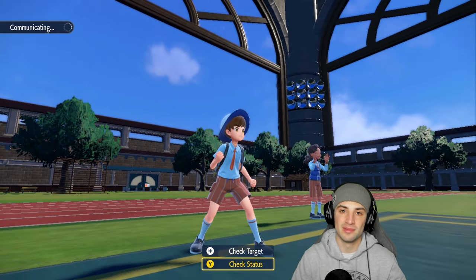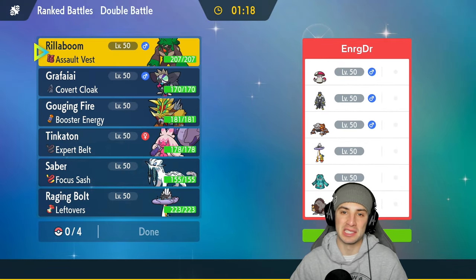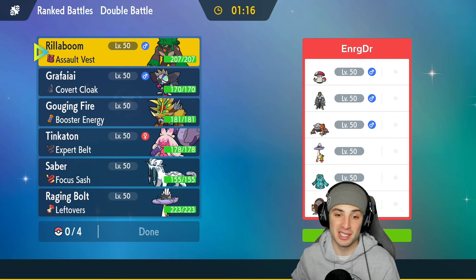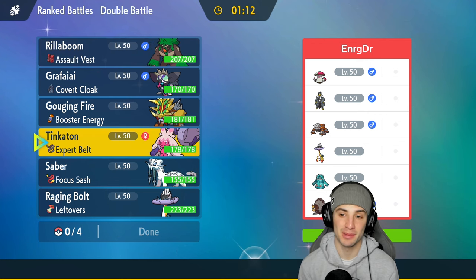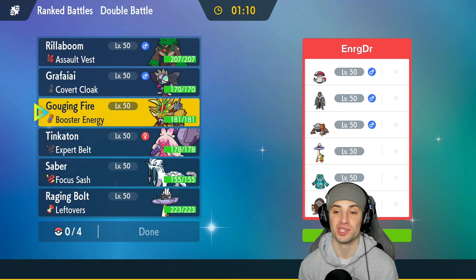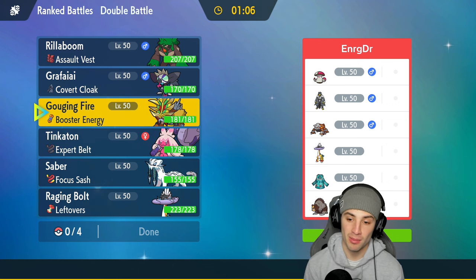Let's run it and hop into our second match looking for our first win with Tinkaton. Moving on to match number two — Hypnosis got the best of us in match one, but we still showcased Tinkaton pretty well picking up big KOs on Sandy Shocks and big damage onto Ursaluna with that Swagger plus two boost.